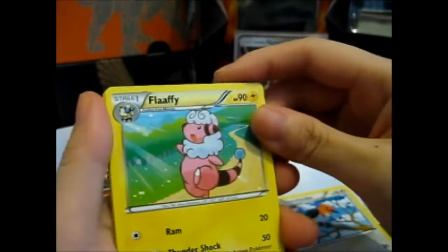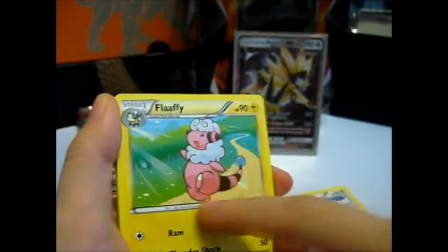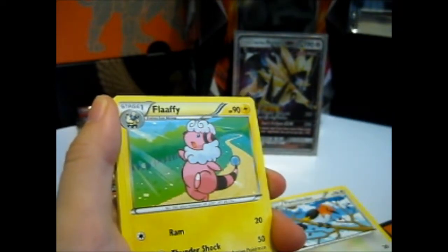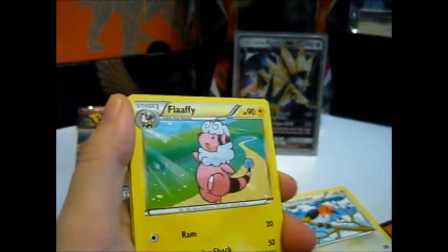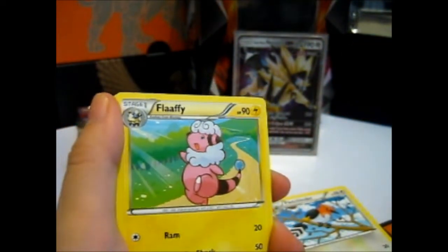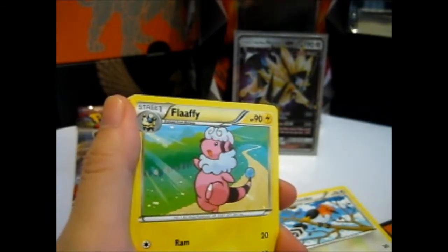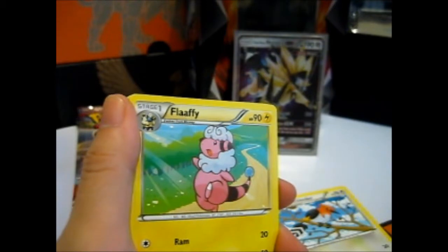We got a Fletchinder. Flappy. And if you didn't know, the Mareep is the special Pokemon on the Pokemon Go Community Day, which has passed already by the time I post this.